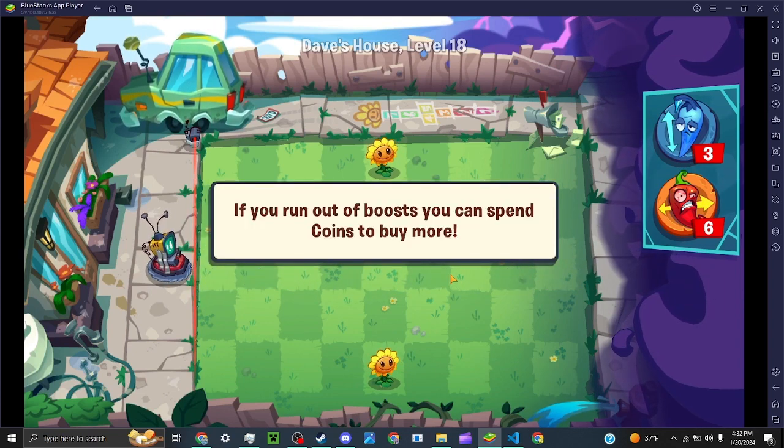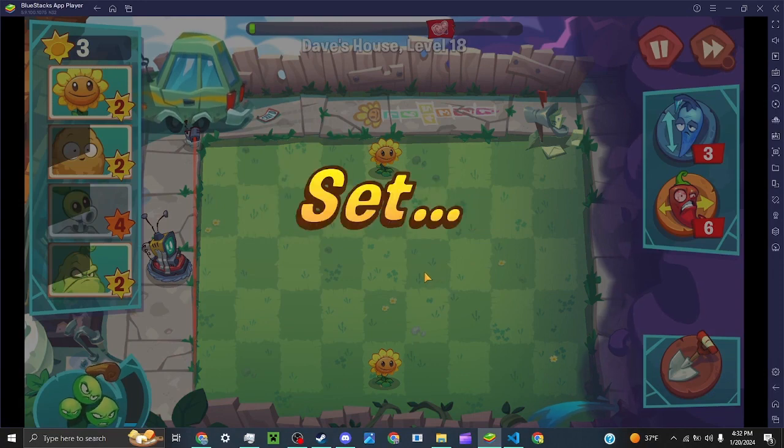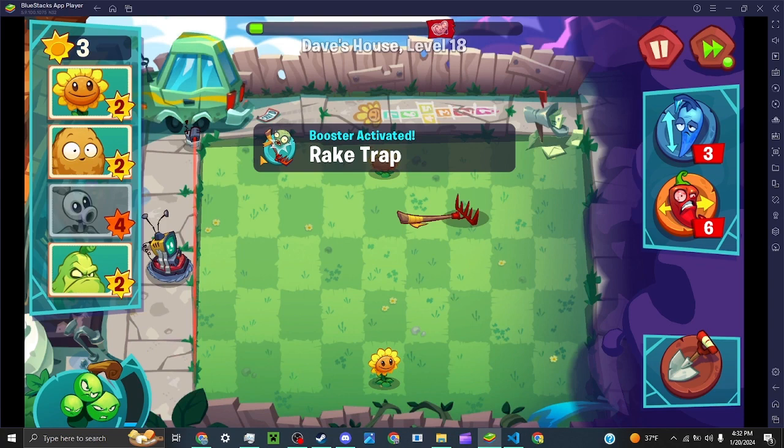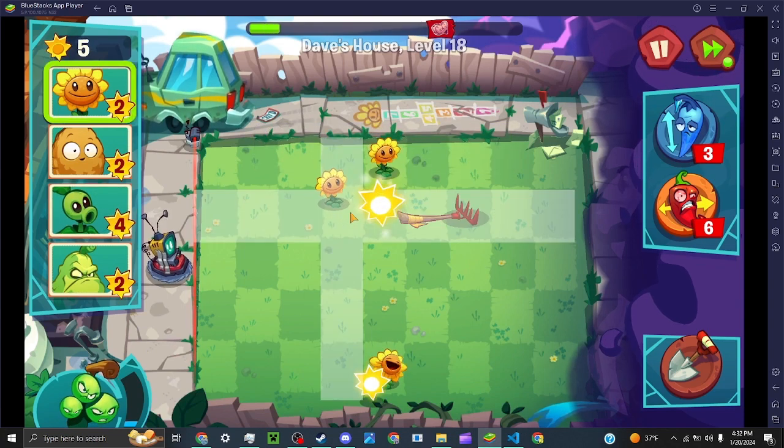Alright, help me. If you run out of a boost, you can spend coins to buy more — please! Thanks for trying to upsell me, game. But I just activated that by default.